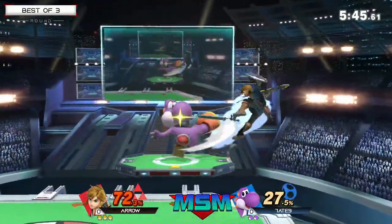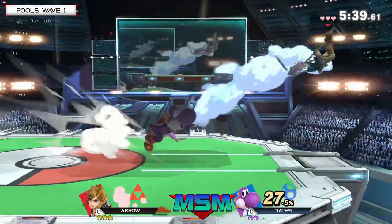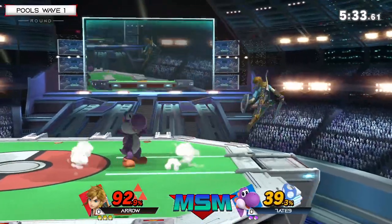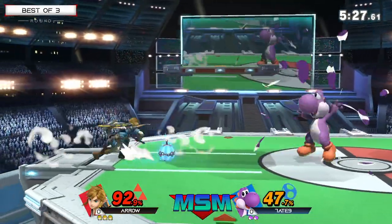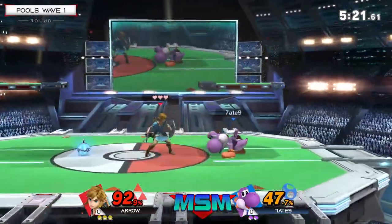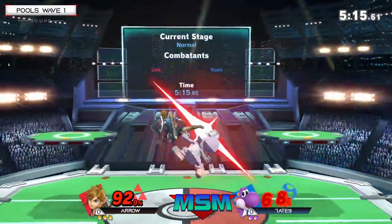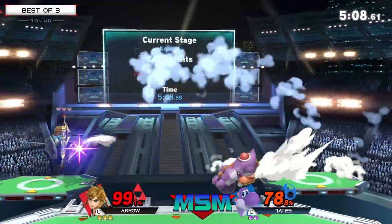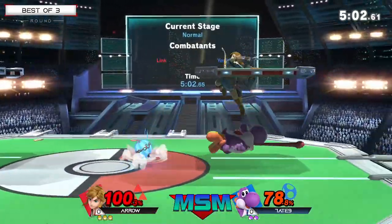That nair into grab right there from Arrow - very nice. He's still hanging on to all three of his stocks. We'll see how he does if he can take another. He definitely has a bit of a percentage deficit but he's playing this perfectly. Seven Eight Nine's got stage control right now, trying to finish off his ledge trap for a kill. Good job by Arrow forging his way back to center stage. Arrow's got the bomb, playing around with it, just baiting Seven Eight Nine.